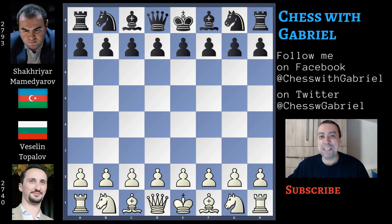Hello chess friends and welcome to the channel! Today it's round 6 of the Shamkir Chess 2019 Gashimov Memorial. Carlsen, who is leading the tournament, drew his game against Ding with the black pieces, so the other games became more important than ever.